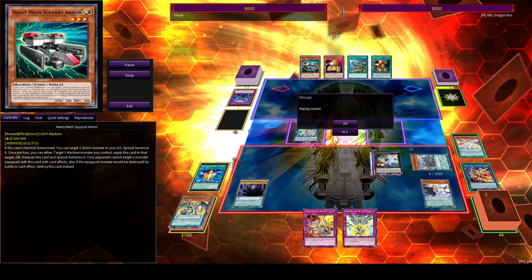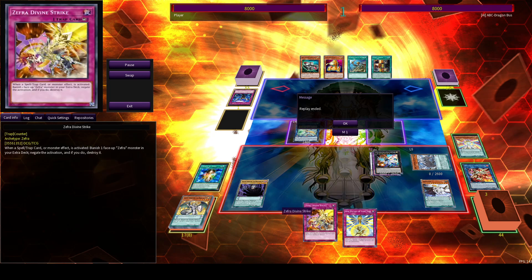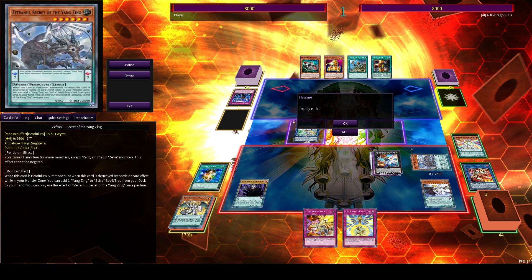We also threw an Imperm, ending on Apo for 3 with the Harbinger to protect it and negate a Spell — 2 live Counter Traps into 5 cards. Also a very, very strong board.